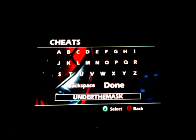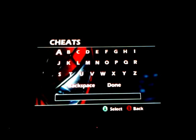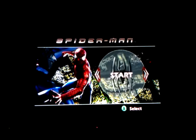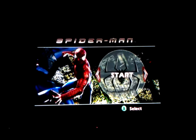There we go — Under the Mask. Now once you do that, just press Done. You hear the Green Goblin laugh. Then press Back, Back, Back, and go to New Game.